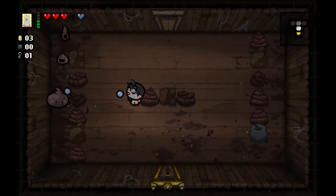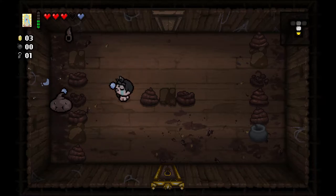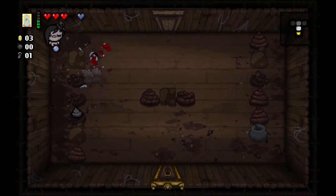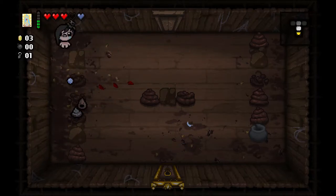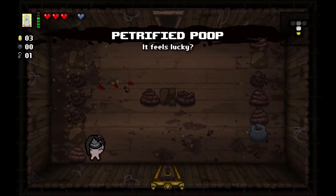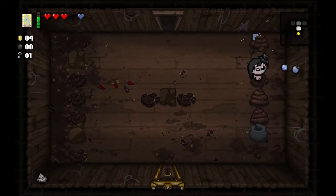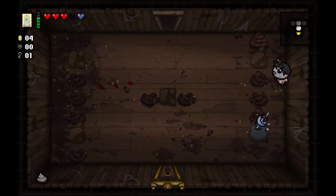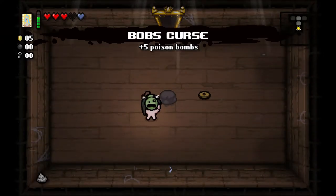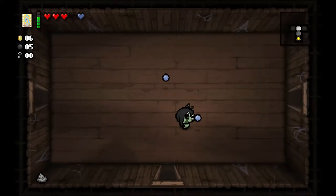I'm just going to do this. I want to grab that trinket — the petrified poop — that's going to give us more chance of drops from shooting poops. So what the item room has for us: we'll get Bob's Curse, five poison bombs. Not great, not bad.